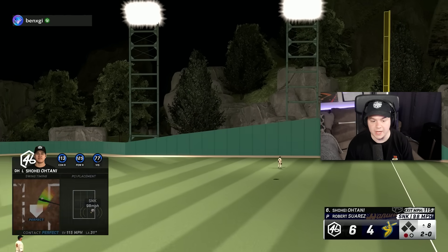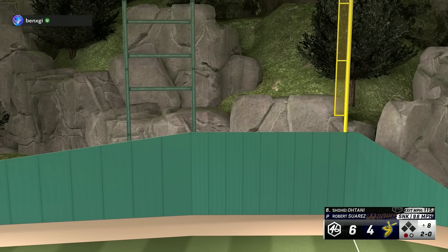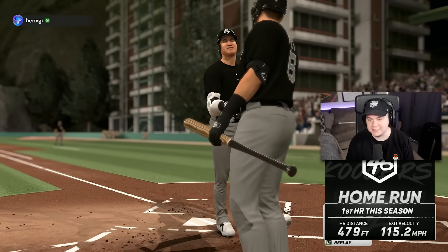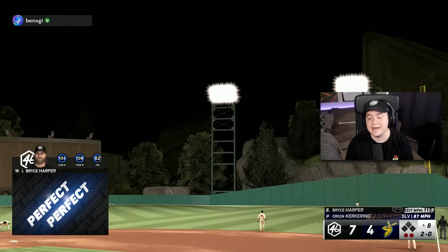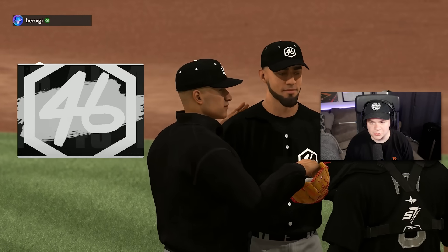I need some insurance though — two runs just isn't enough. Shohei Ohtani with another 115 mph exit velo swing, this one goes 479 feet. It's another run. Bryce Harper with another 115 swing — distance 476. The distance keeps getting lowered. Robert Suarez time — looking for six outs out of him.